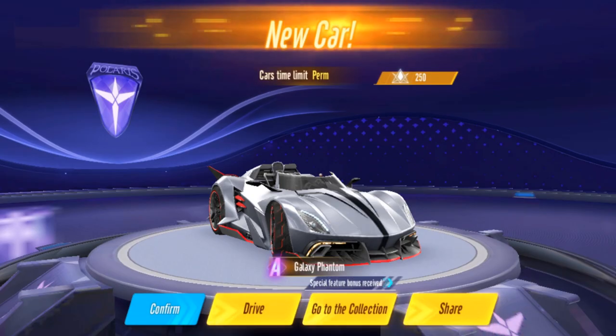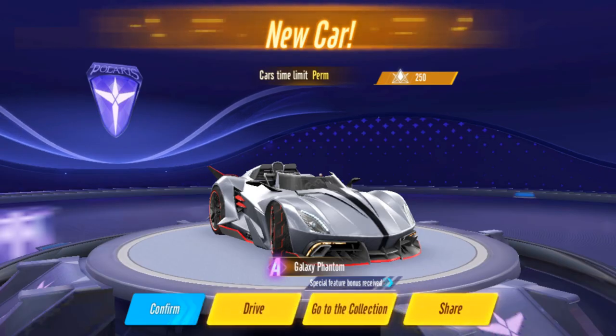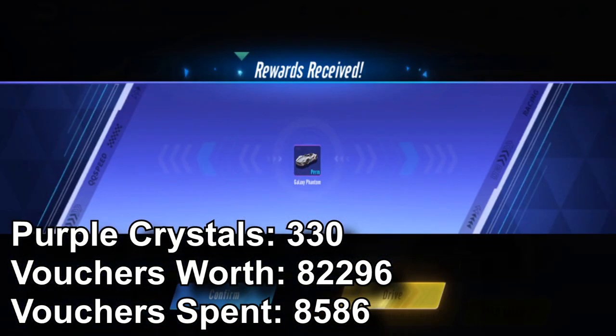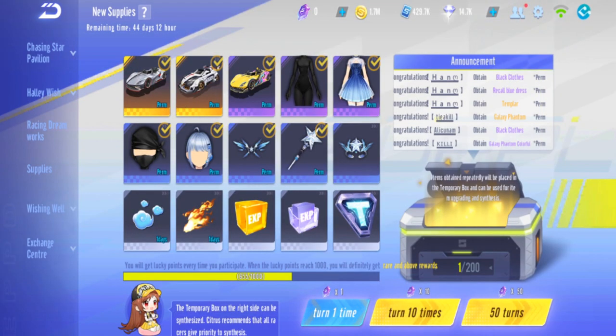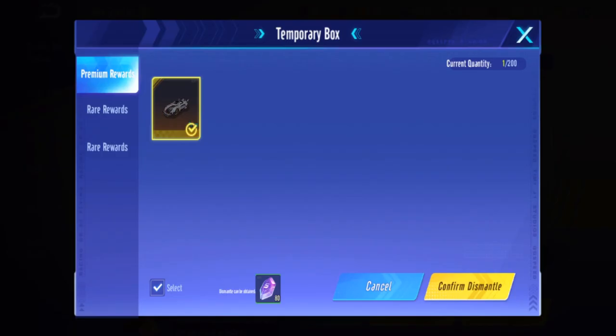Okay, we won the second 50/50! We got Galaxy Phantom - done! 330 crystals to get Galaxy Phantom, not bad! Now that we have Galaxy Phantom, we don't need the Templar duplicate because we already have the car reward. So I'm gonna dismantle this and we get 80 back - that's very good. I'll take back the 80.